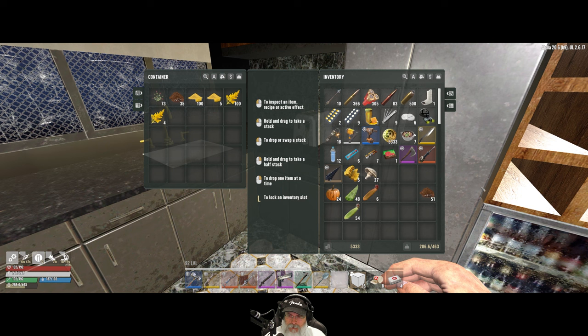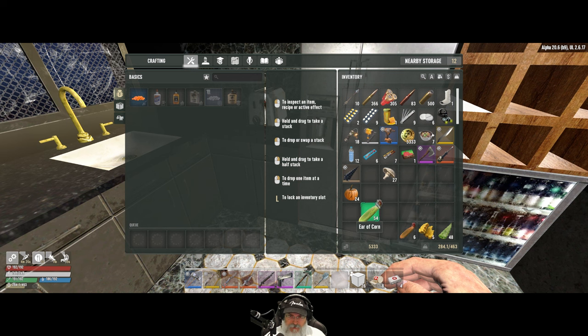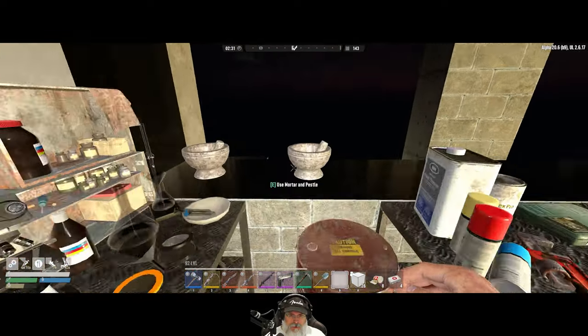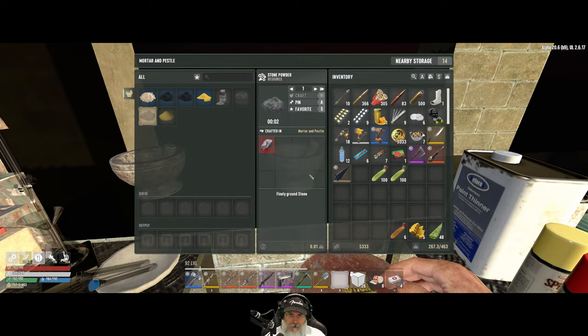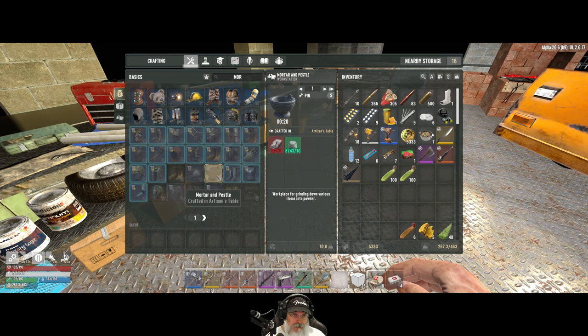Let's get everything put away and then we'll take a look at what we want to make. We use this for making stuff, so we want to hang on to that — consider that more of a chemical item as opposed to a food item. We've got a bunch of corn, so I'm going to take two full stacks and turn that into cornmeal. I use these more for making nitrate and sulfur powder, so maybe what we'll do is make another mortar and pestle for the kitchen.